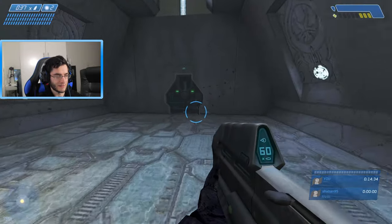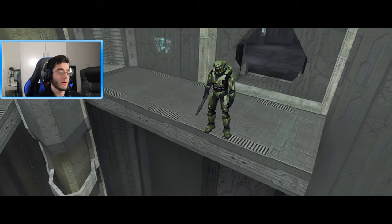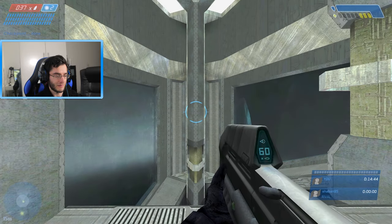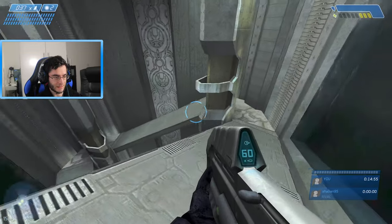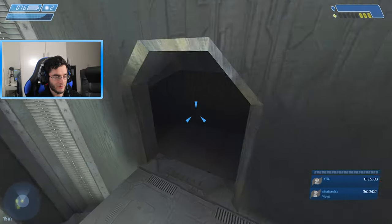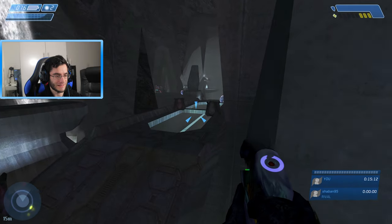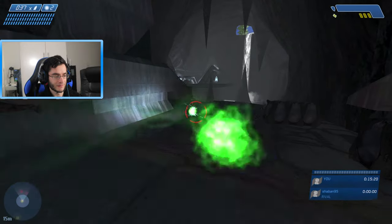Alright, let's get inside that structure. What 343 did to the cutscenes — they did a fantastic job making them 60fps. Before, they looked very choppy. I'm really happy they fixed the cutscenes for Halo CE Anniversary — before they looked so jittery, running like 10-20fps, it was not watchable. This looks beautiful. 10 out of 10 — they've done an amazing job with the level design.